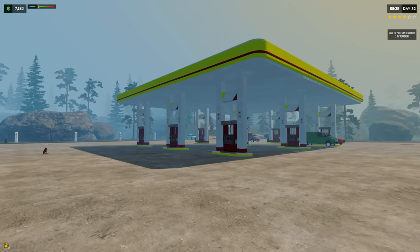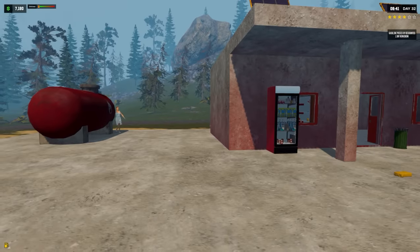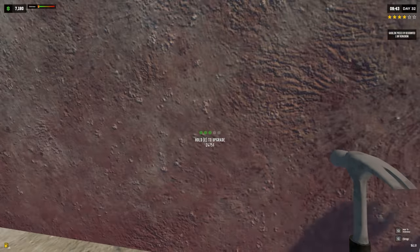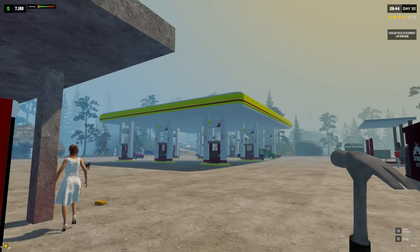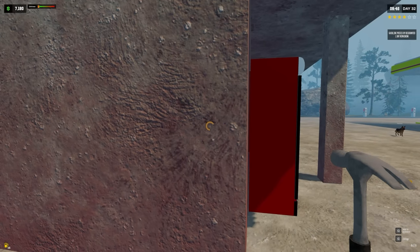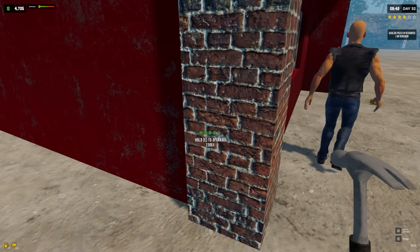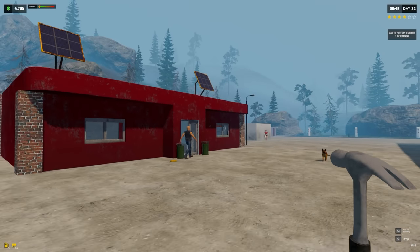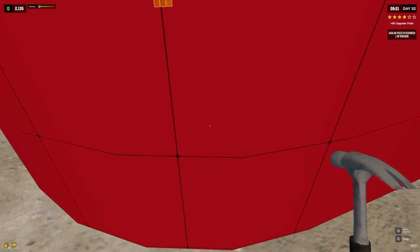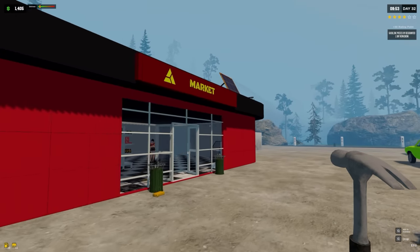We have $7,180. One of the things we could do is upgrade all the gas pumps, but I don't think that's going to immediately help us. I think we need to put some love into the station — that's what we're going to start with today. The next upgrade costs only $3,300 and it's the final upgrade, so let's just do it now and be done with it.